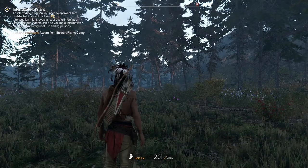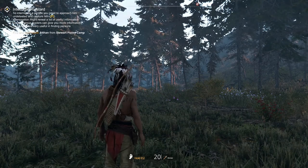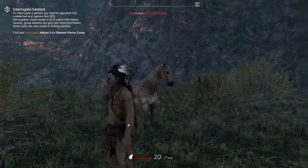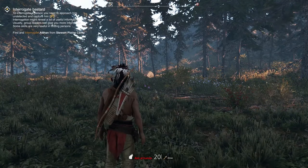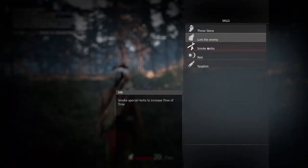Luring multiple enemies may not always be desirable since if you're sneaky you want mostly one-on-one. For that, you can lure a single enemy — aim at a human and hit G, and you will howl like a wolf and only one will come investigating. That's a good one. You can also smoke herbs to skip time and rest to save, but you can only rest near one of your camps.